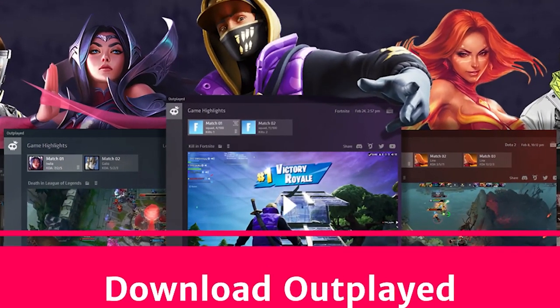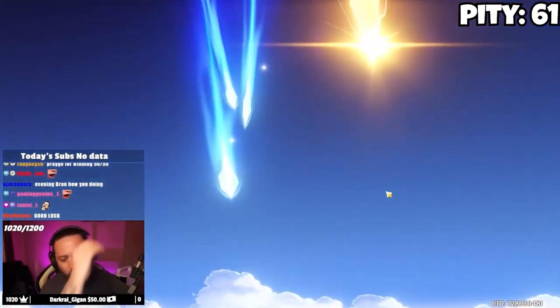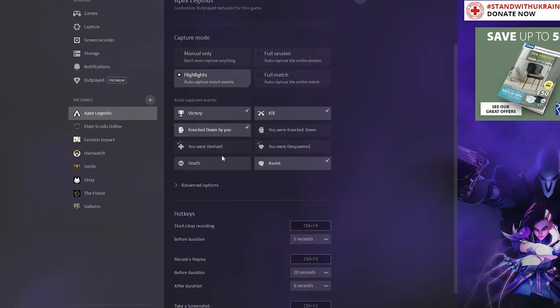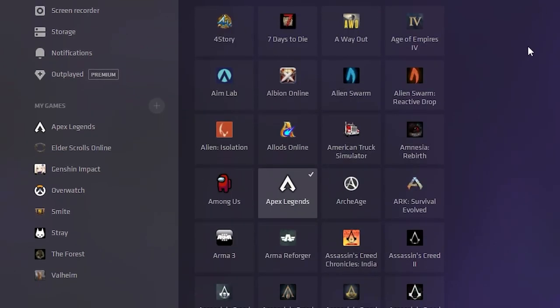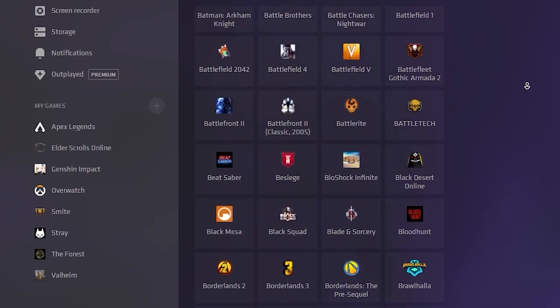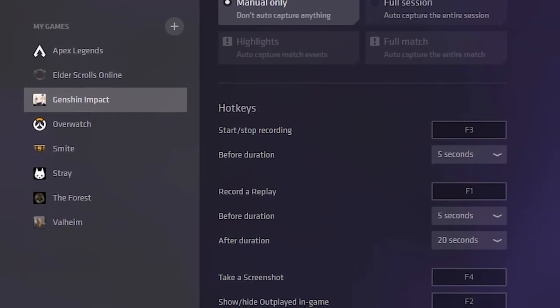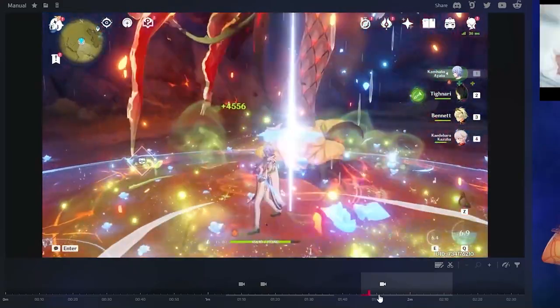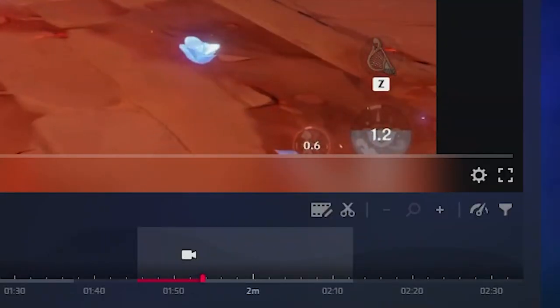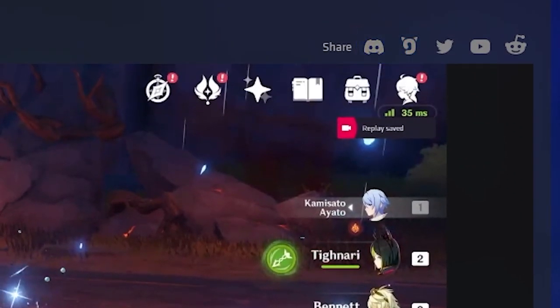Thank you to Outplayed for sponsoring this video. If you're still manually recording all of your gameplay, why? Outplayed can record gameplay for you automatically for full gaming sessions, or even clip the best moments, such as kills, maybe even deaths, and wins. With a full library of different games including Genshin Impact, Apex Legends, and many more, just select your game, set up your hotkeys, and get to work. You can even trim it in the in-app editor and send it to your friends on Discord. Use the link in the description and download Outplayed today.